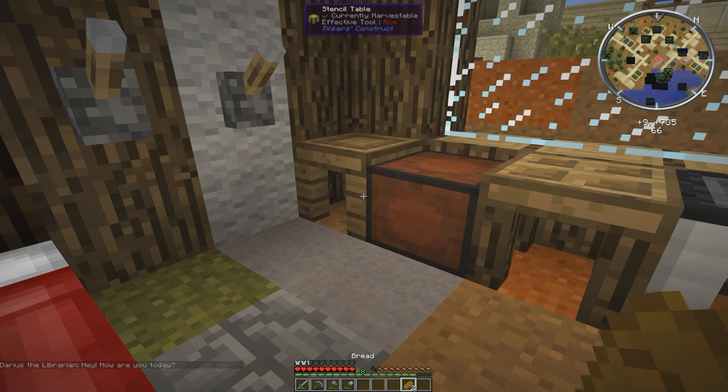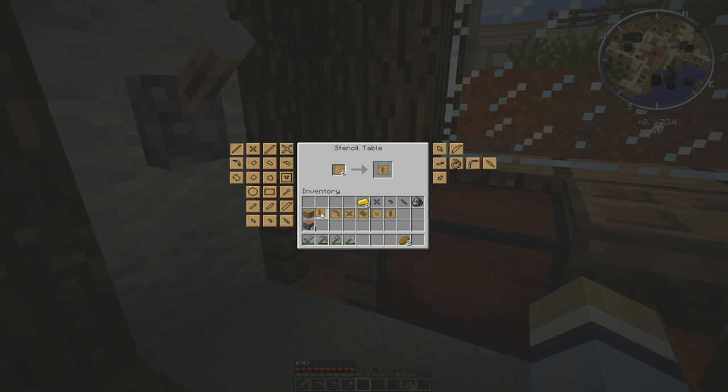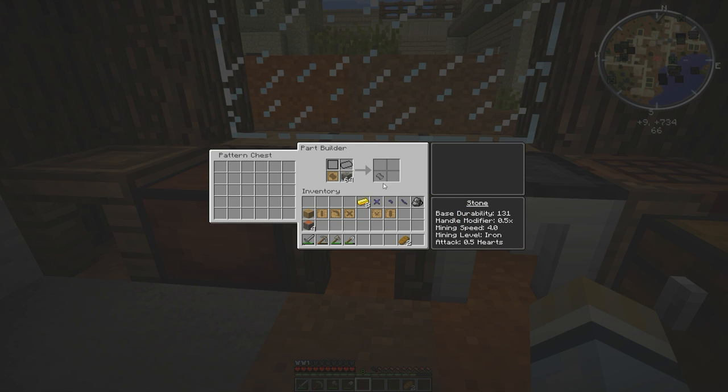So we're going to make some patterns. We're going to need a hammerhead pattern, a large plate pattern, and a tough rod pattern. Then we're also going to need a pickaxe head pattern, a tool binding pattern, and a tool rod pattern. So we're going to toss these in here. When I take it out, it tells you how many it's going to use — this is a material cost eight, so it'll cost eight cobblestone to make this hammerhead. We can put our pattern in here, and the same thing with a large plate — it's going to cost eight.